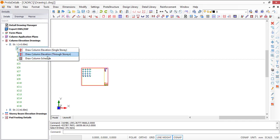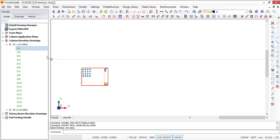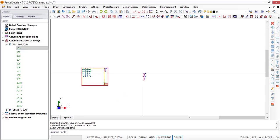I'll use the second option — draw through stories — and click on it. It is going to select the two stories because the column runs from story one to two. Click Yes, then OK. If you have many stories, say six, and want to consider only three, just deselect the ones you don't want, select the ones you want, and click OK. Now drop it anywhere.